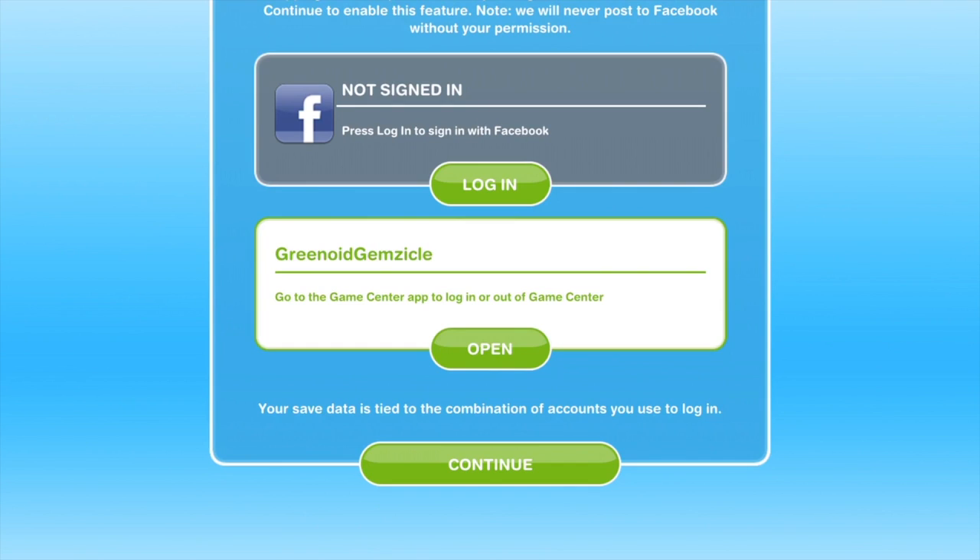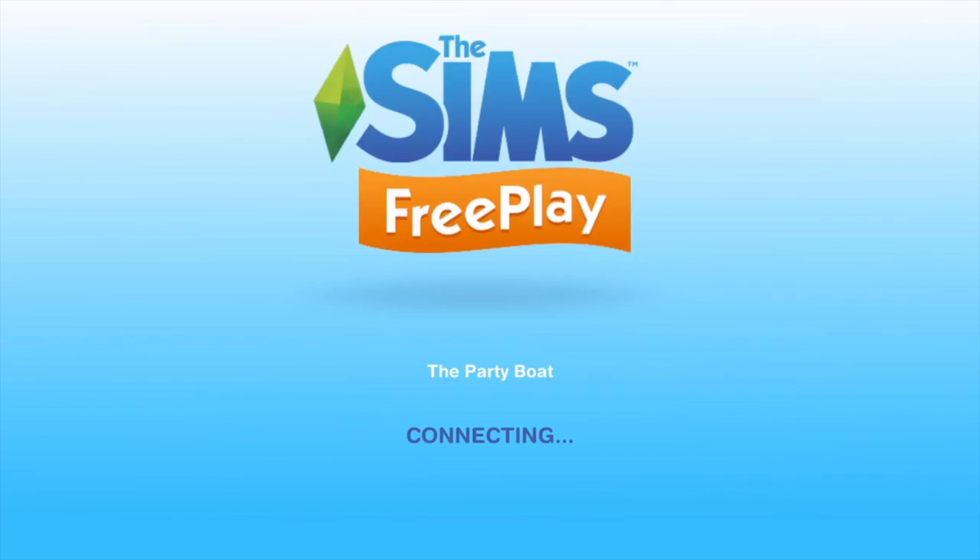So if you go ahead and click on there, this is where now you can log in to Facebook or Game Centre and connect up with neighbours. It says the party boat is a social area for connecting with friends. So before hopping on board, please review your login details below and select continue to enable this feature. Note: we will never post to Facebook without your permission. You can either sign in with Facebook or Game Centre. It's fairly easy — just click on where it says log in and follow the steps.